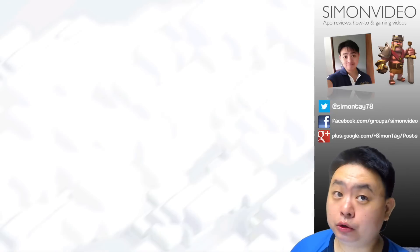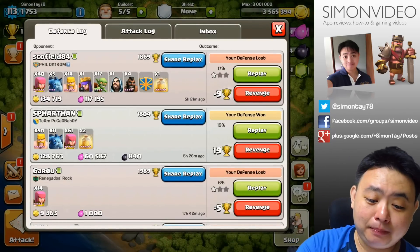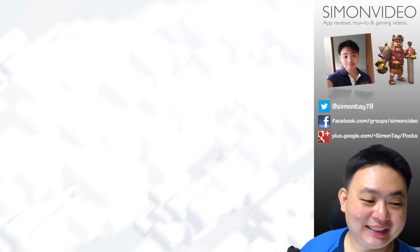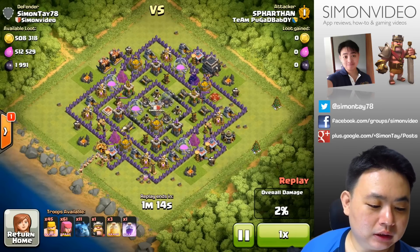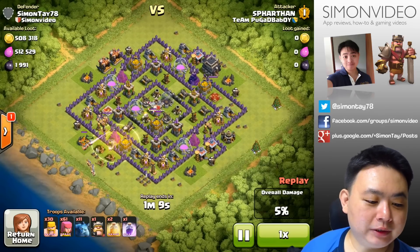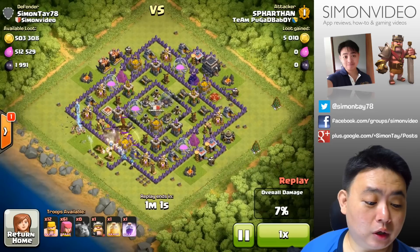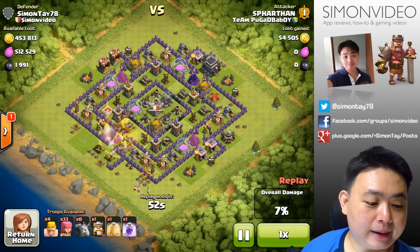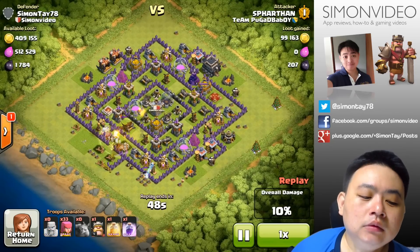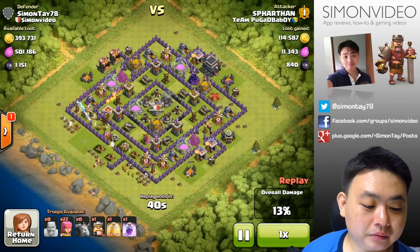The next defense is 19% and actually won, which is quite funny. I'm not around and it seems he's trying out level five barbarians — up to 60-plus barbarians — and spring traps and the mortar are doing work. My reinforcement troop actually helps a little with defending against the minions coming in to get some of the gold. The barbarians are being zapped by the Wizard Tower.